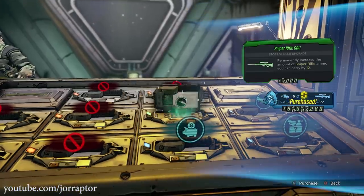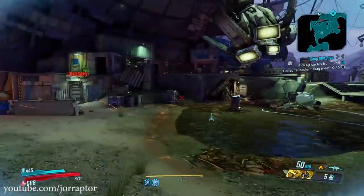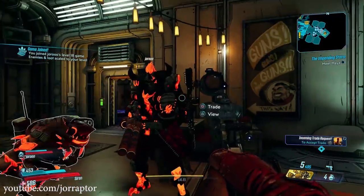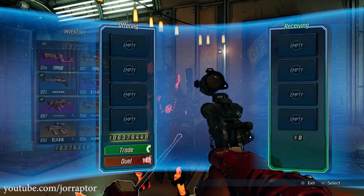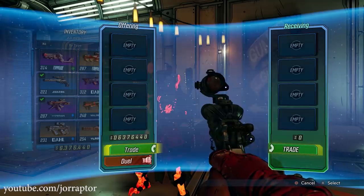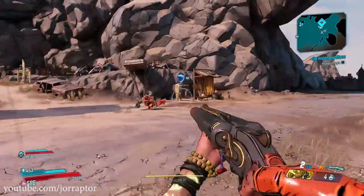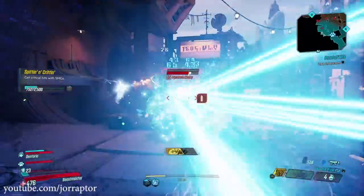On PC, split screen doesn't work, so you have to manually copy your save data to another folder after finding where the game stores it. Then, just like on PS4, give all your money to a buddy online, quit the game, and copy back the backup save. I haven't tried this on PC myself — everything is at your own risk — but I think it will work. It would be great if in the comments we can help each other out.